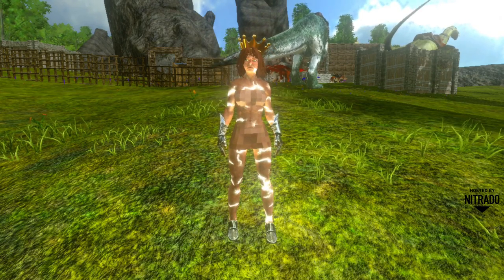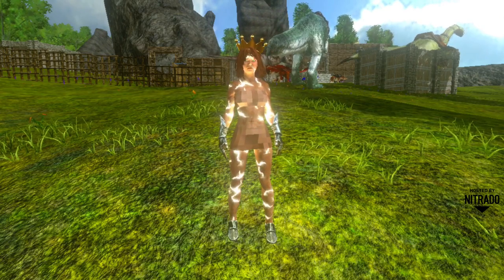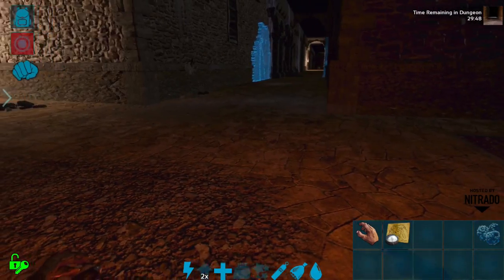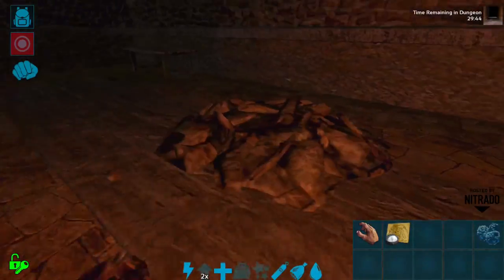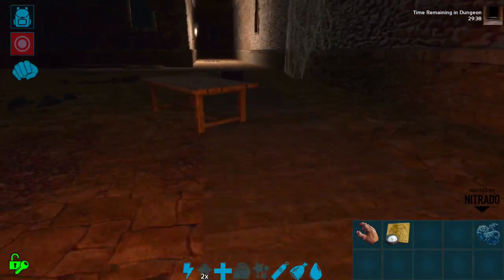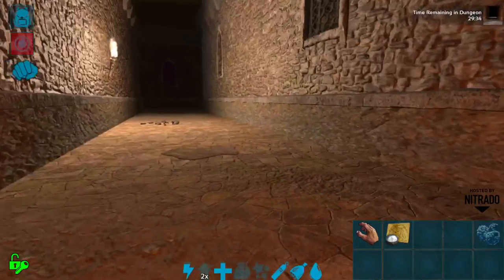First and foremost, we have dungeons. Dungeons can be accessed through obelisks, which is pretty amazing — it's a pretty classic way to access boss fights in ARK in general. Now we can use it to access this whole new dungeon layout map, and the map is pretty amazing, pretty complicated, a bit of a maze.